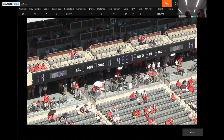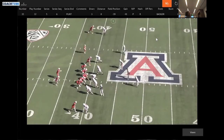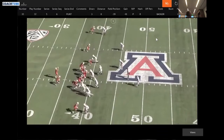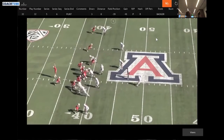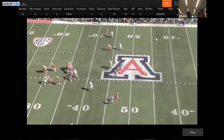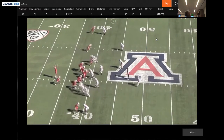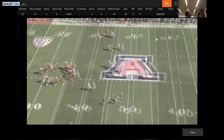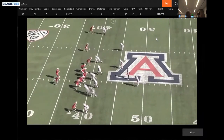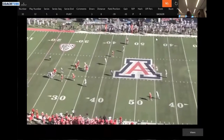We give the guys a lot of flexibility in this one to rush the edge. You can see Cheater Two entering the B-gap, and Cheater One is rushing the edge. Remember what I told you in the beginning: put your best rusher alone because he's going to get the one-on-one matchup, and that's exactly what he's getting right there.